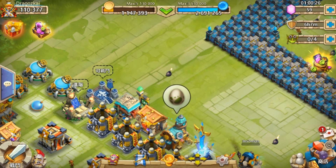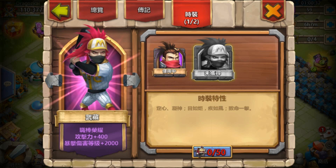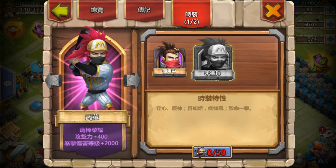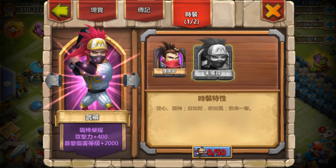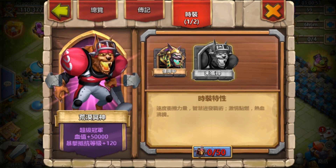The next thing is three new skins. There's a running skin — I don't really like the look of it, but it increases 400 damage and 2000 quick damage. The next one is an Anubis skin, which increases 50,000 HP and 120 quick resistance.